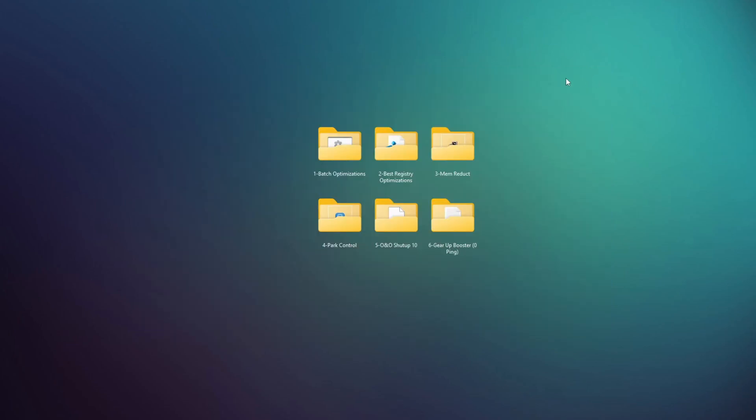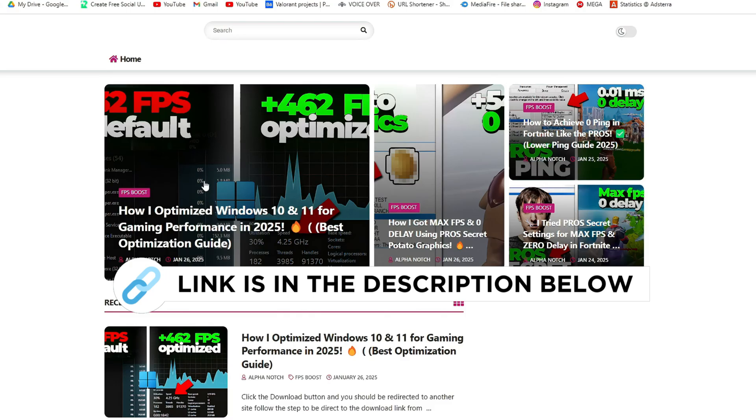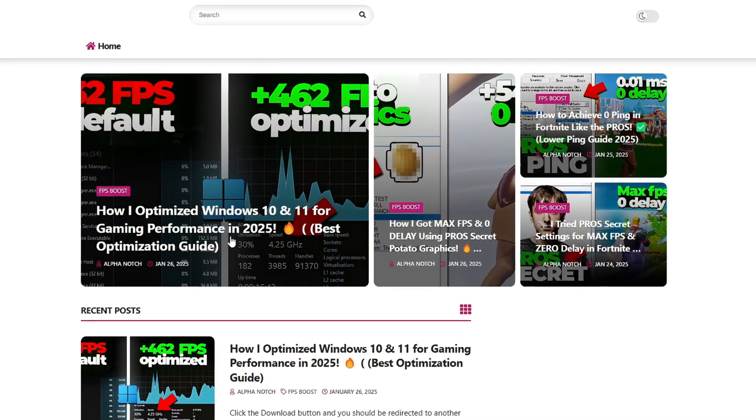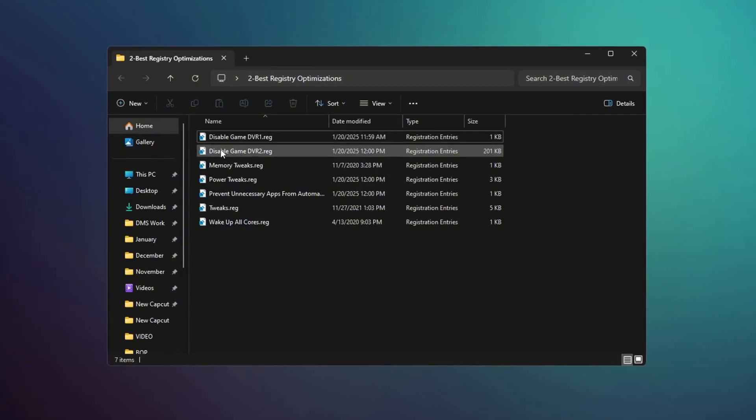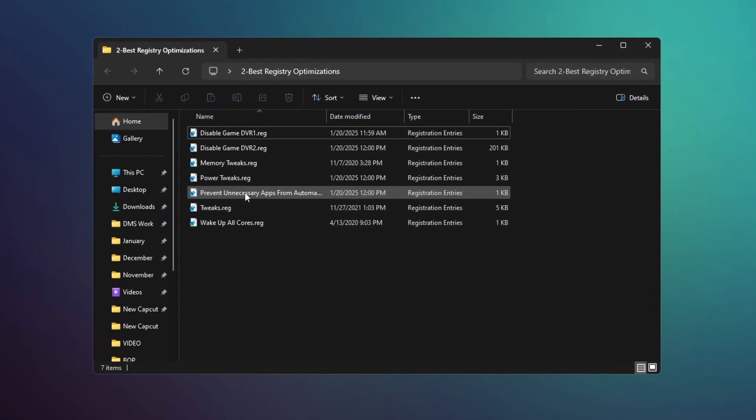Next, open the folder named Best Registry Optimization — you can get this file from my official website, link in the description — and install all the files one by one. These files will optimize your system's registry, helping your computer perform better.